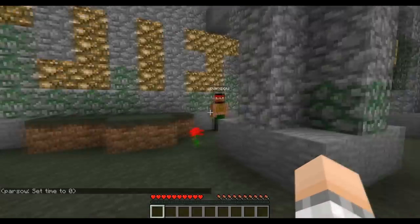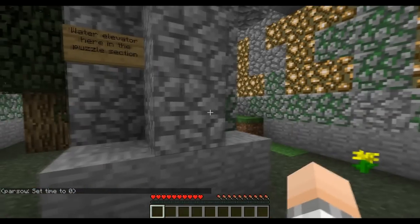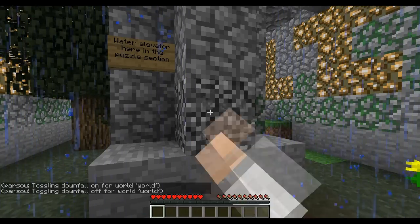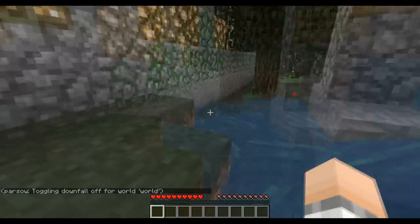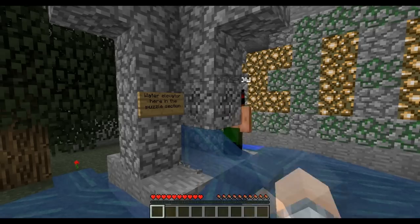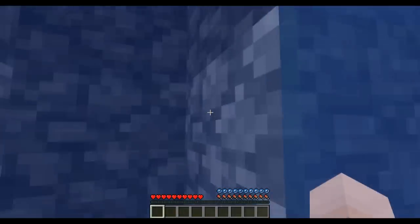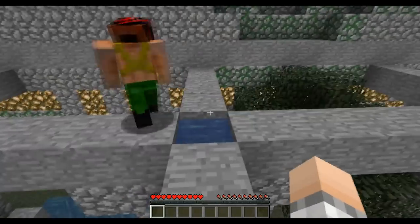Oh, look — there's water inside! Maybe that's the water elevator he was talking about. Let's get in there and see what's happening. But why aren't the stones glass here? Then again, it would be too obvious. I'm up here now — this is the way up. That's the solution. Let's get out of here and do it.